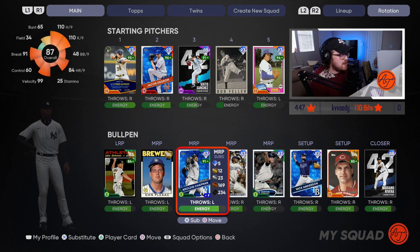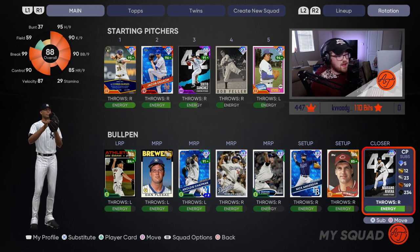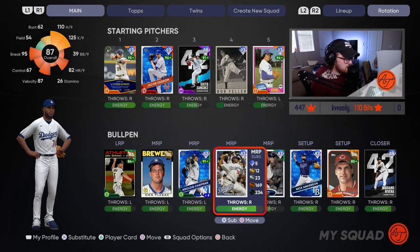Closing with the bullpen — I set it up this way so it's easier for my eyes to remember. This year there's a new addition: eight people in the bullpen instead of seven. I would still recommend going three lefties and five righties this year. Last year it was three lefties and four righties, but this year you want three lefty relievers and five righty relievers.